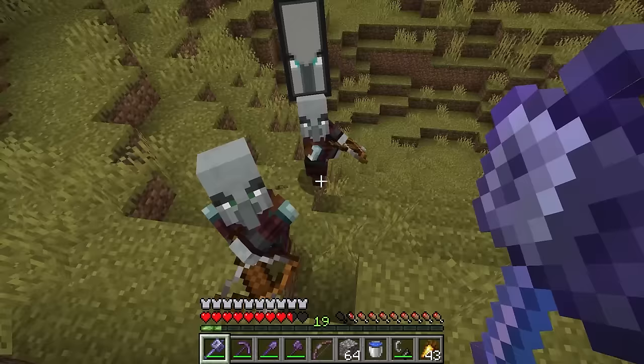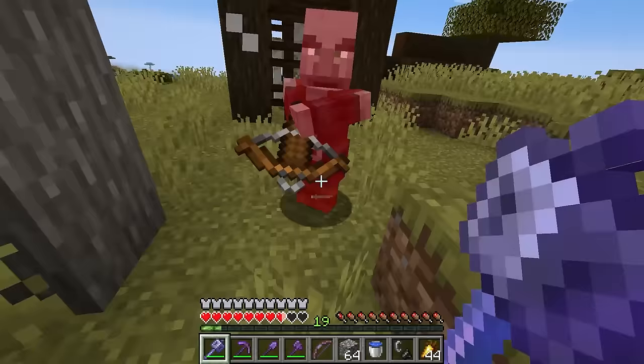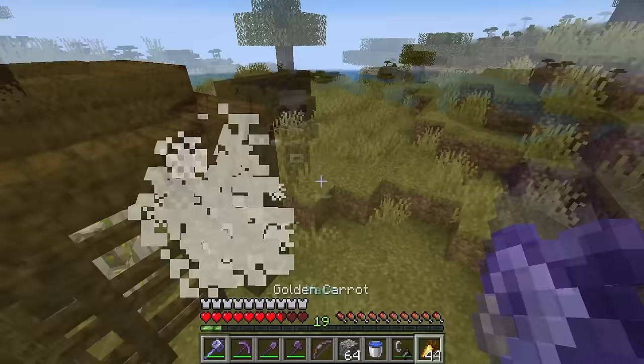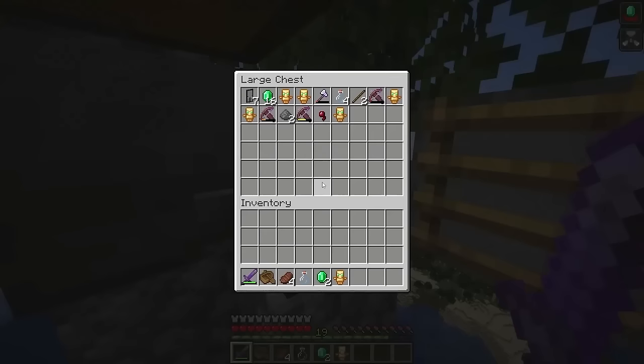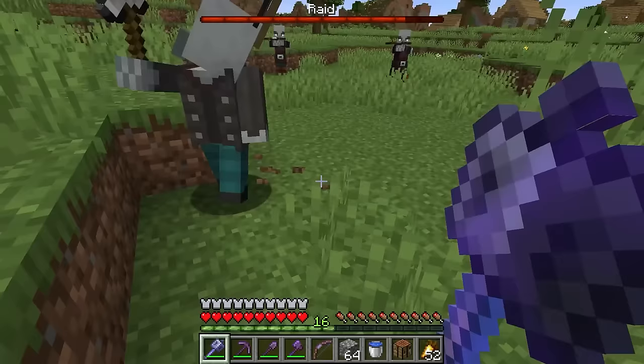With this update though, the raid captains will now drop the ominous bottle when killed. So now you can freely kill any pillagers you see, and when you're finally prepared to do a raid, you can drink the potion and enter a village. That makes things so much easier for the standard player. It is a bit of a double-edged sword though — now that you can't just get bad omen by killing the raid captain, raid farms are now significantly worse than they were before, since the player now has to keep drinking the potion. Honestly though, that's probably a fair change, because raid farms were a bit overpowered. Overall, I really like what they did with this potion in terms of raids.